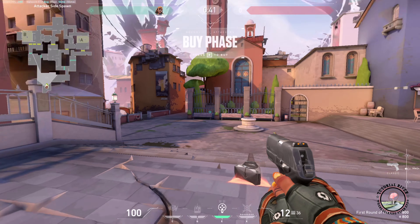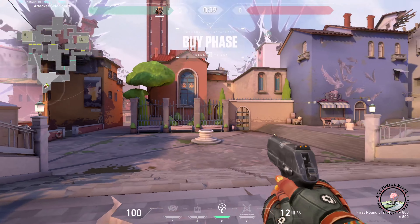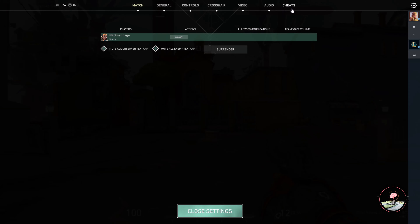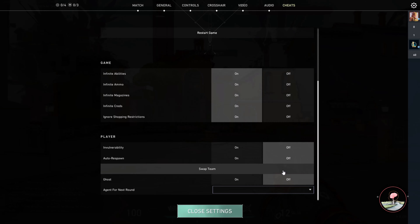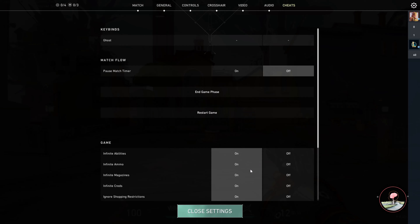After getting into the game, all you have to do is press Escape, then go to cheat settings. You can turn on all of these settings: infinite abilities, ammo, magazine, no shopping restriction, and also ghost mode.